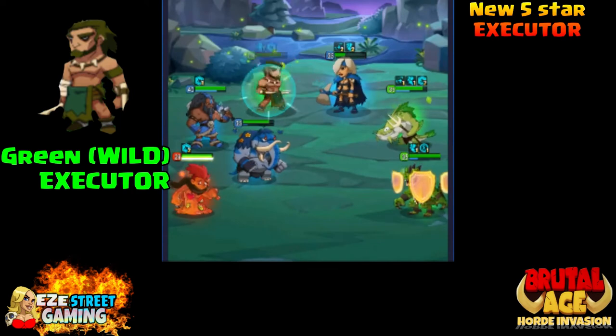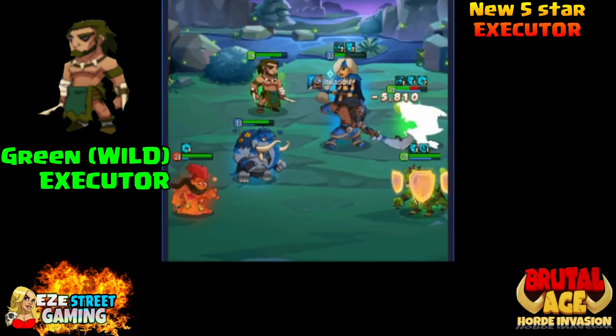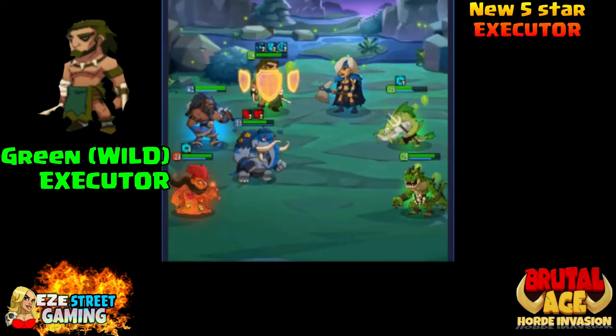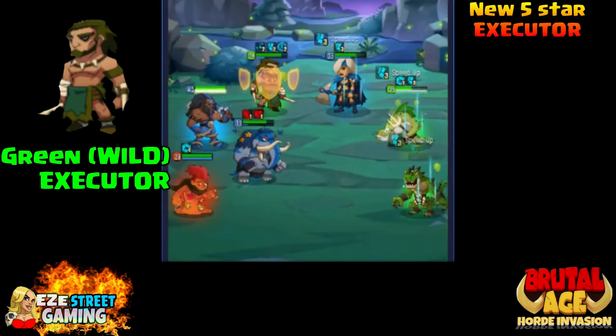I believe the Executor is a support partner, not just a straight attack partner, because as far as green goes he is stealing buffs. He's not exactly just taking on the top guy and leveling them with giant attacks - he's kind of finessing his way through it.